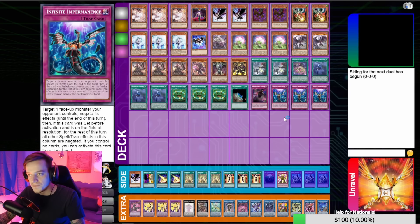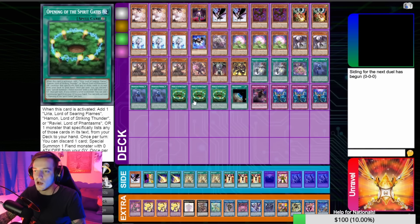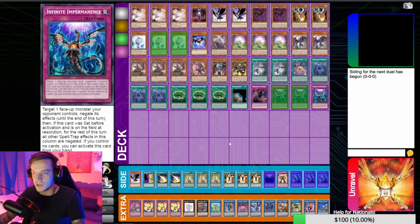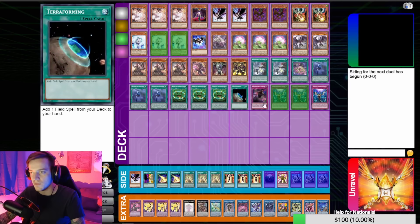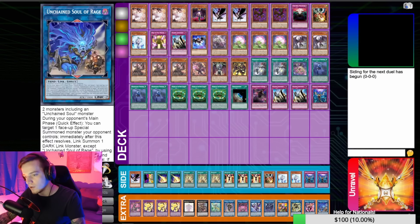Talking about siding when going first — I always want a good siding plan. I'd put in Judgments and Anti-Spell Fragrance if I'm going against Tenpai, but not otherwise. When looking at cards to side out it really depends on the matchup. Against a Tier deck or Branded I keep certain cards at two or even side in the third. When going first you don't want to cut engine at all — you want to open as much engine as possible. You can slide out a copy of Droll for something like Rise to Full Height, but don't cut your engine.